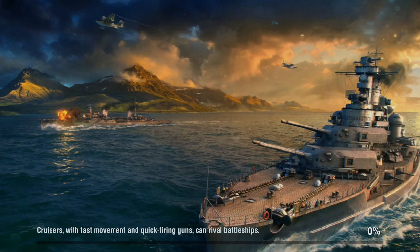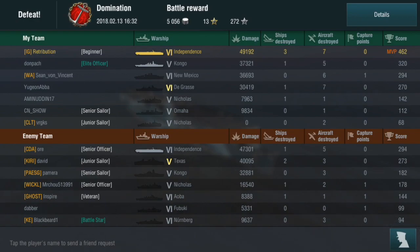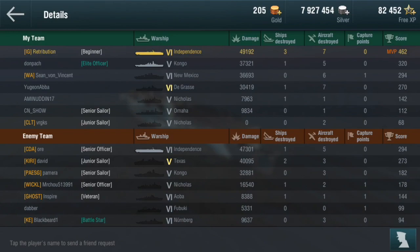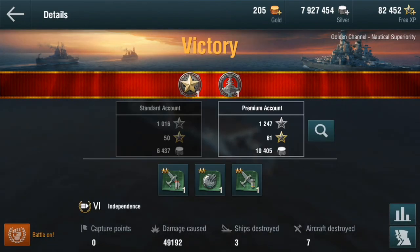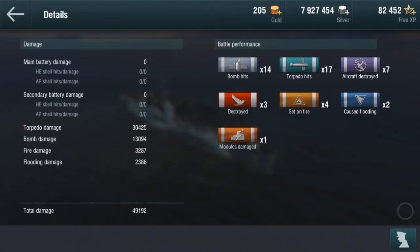I didn't score very high there — 49,000 damage and seven planes shot down. The next best on my team is the Kongo with 37,000 damage, so not too bad. Obviously it could be a lot better depending on what you're facing — if I was facing battleships I'd get a lot more damage. We've got the Iron Fortress achievement: destroy three or more enemy ships in a battle and survive. 14 bomb hits, 17 torpedo hits, 7 enemy aircraft destroyed, 3 planes lost, 4 fires set, 2 floodings caused, and a module damaged.